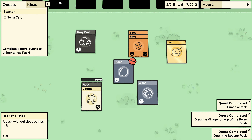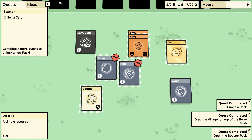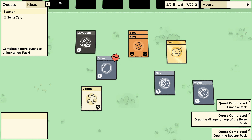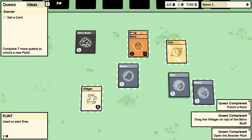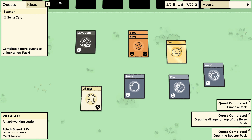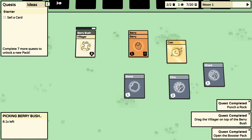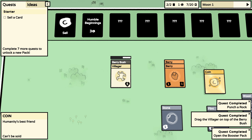New pack unlocked — humble beginnings pack is now available. So yeah, the grand gist of this game is you just take your little villagers, stack them on things to collect resources, and hopefully expand and grow. I don't know much else besides that, so we'll just play on and see what happens.